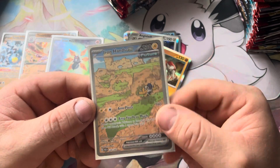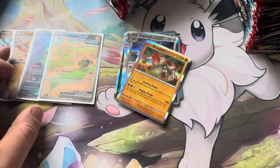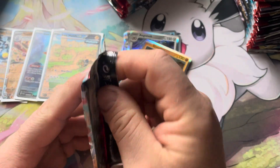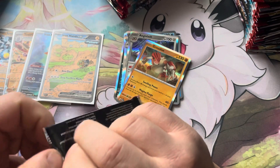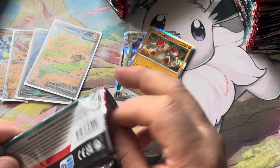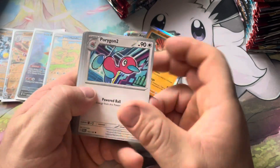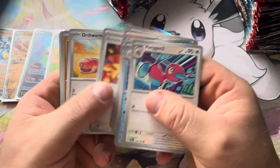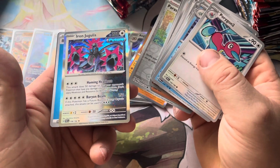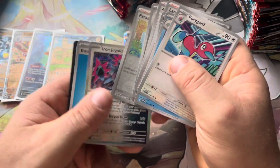This is another really sought-after card right now. Moving from a one-hit KO format to a two-hit KO format — I've been saying this since the release of Scarlet and Violet, they're changing the format. The format is eventually going to become a blend. Iron Jugulus — another really cool card with Homing Headbutt: 50 to three of your opponent's Pokemon that have any damage counters on them. Interesting card.